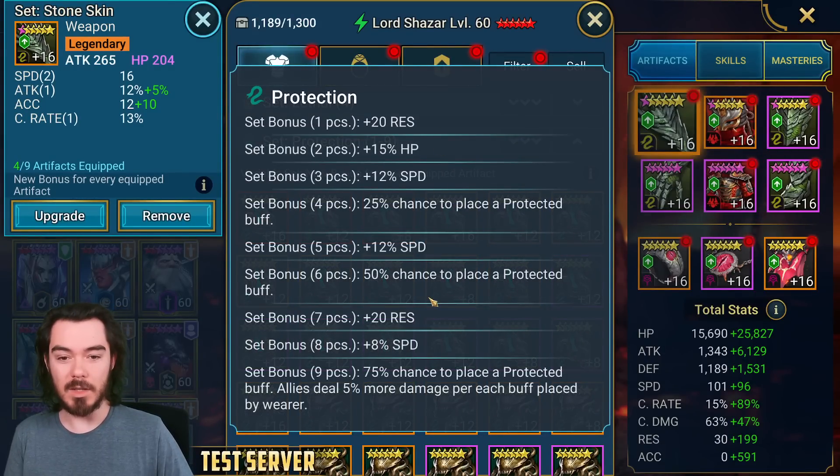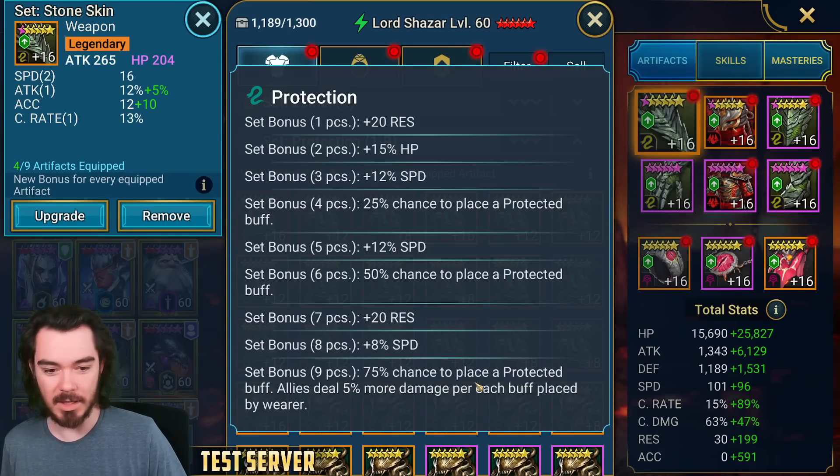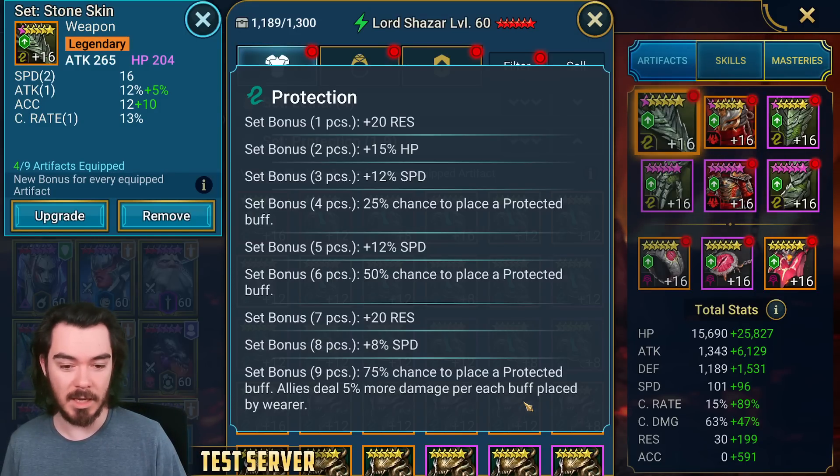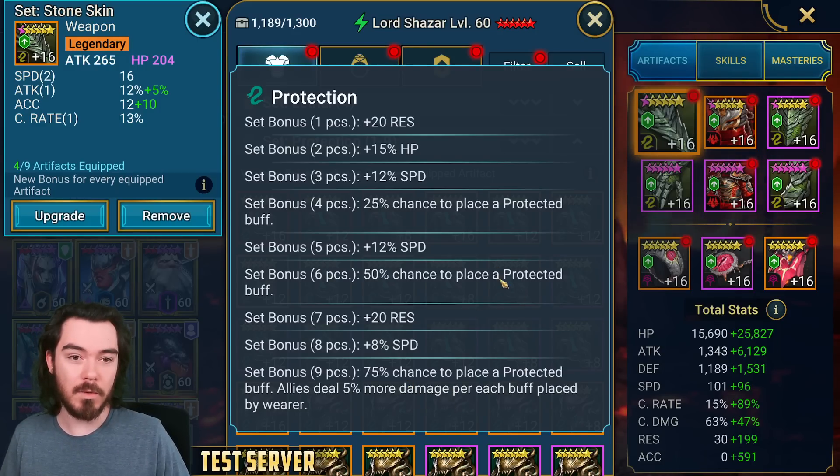With protection in particular, the chance for the protected buff is now stronger. If you get a full nine-piece set on a champion, it's going to be difficult but incredibly powerful. You're getting tons of speed, resistance, and a bit of HP, but at nine pieces you have a 75% chance to apply protected buffs. Allies will also do 5% more damage for each buff placed by the wearer — that's incredibly strong. Champions like Duchess or Sify that put out three buffs give 15% more damage for the whole team. Champions like Mithrala can put out four buffs, so that's 20% more damage. Very powerful set.